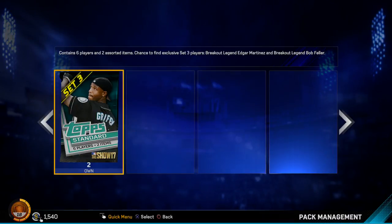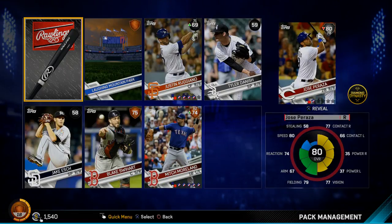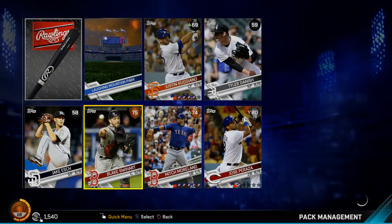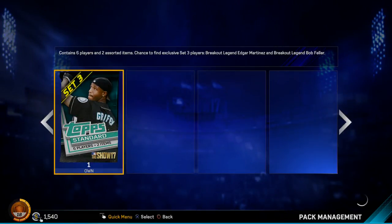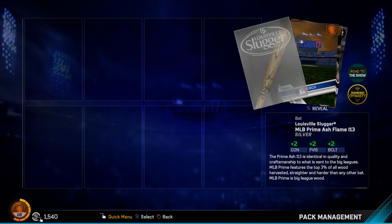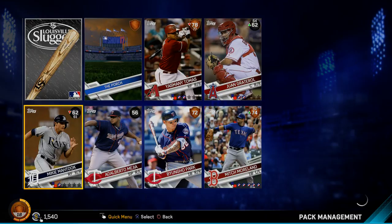Three more packs to go — just looking for another silver. Maybe I'll bring a couple of conquest videos, but I don't know how much of that is worth recording. Michael Bourne, Dan Straley — nothing too interesting there. Hank Conger. Two more to go. It takes like 30 seconds to open one of these packs. We got a silver — Jose Peraza, who's down overall. Mitch Moreland's up to an 82, but not better than that Hanley so he won't make the team.